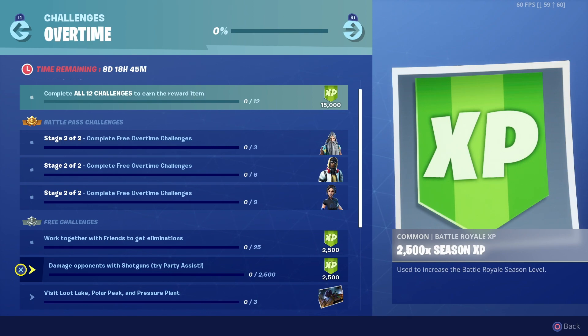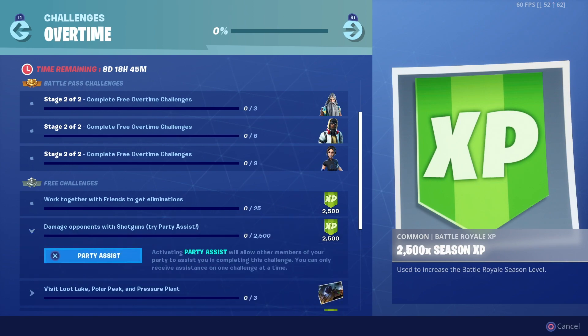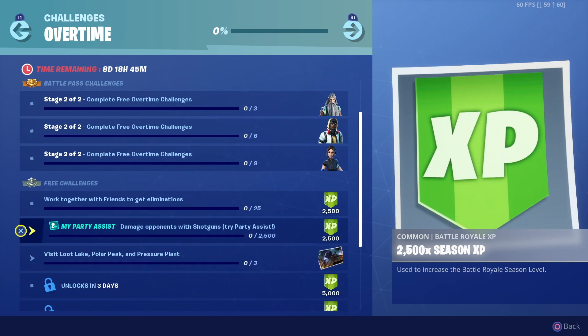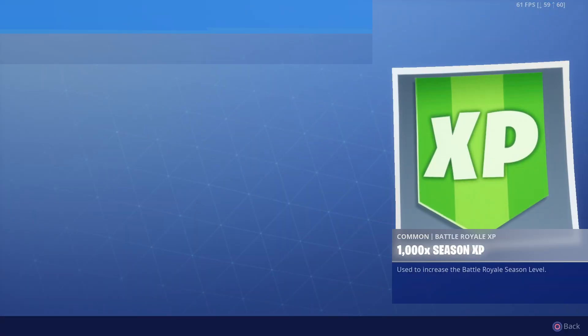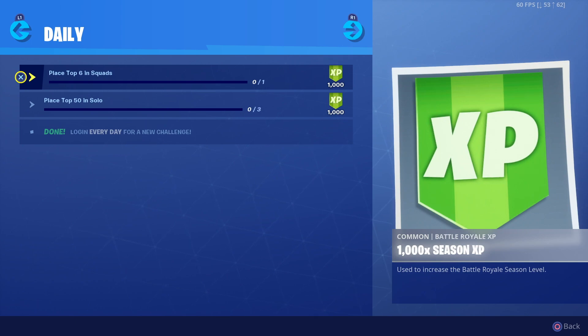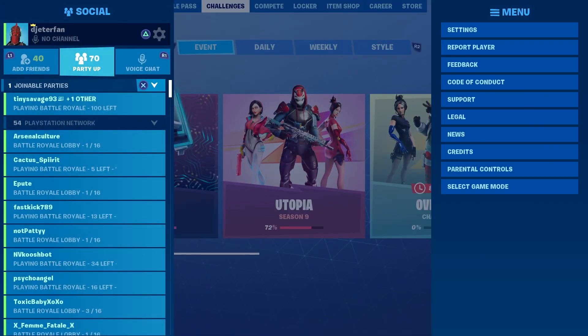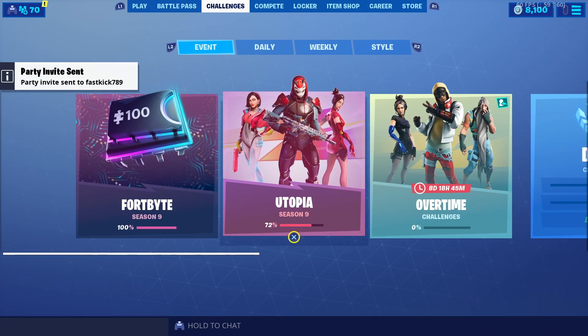Keep in mind you do want to turn on Party Assist, because a lot of these challenges, although they are easy, take a really long time. As you can see, you need like 2,500 damage with shotguns and you have to get 25 eliminations in total, so these could take pretty much all day if you do them by yourself. It's a really good idea to turn on Party Assist, do them with some friends, and also go into Team Rumble instead of solo.